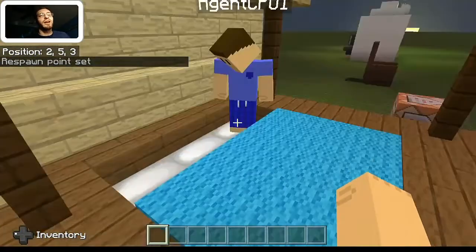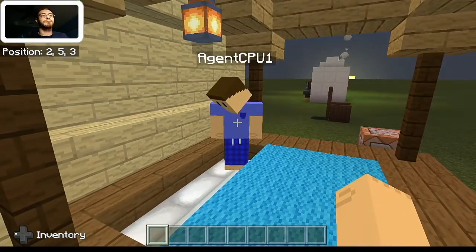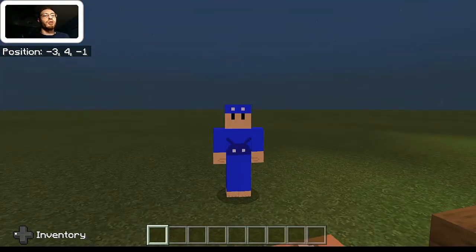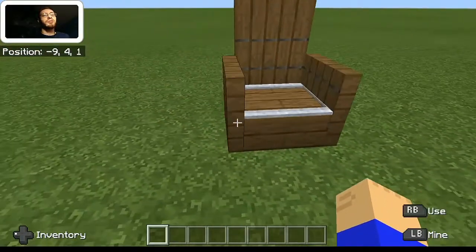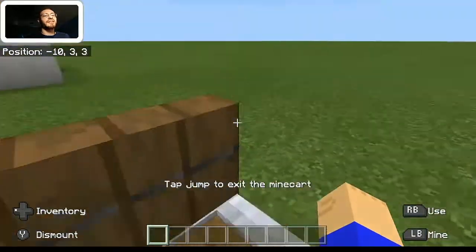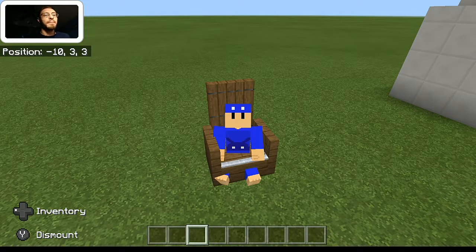Thanks to my alternate account for helping me out. Let's go ahead and continue on — we're not going to see them later in the video. I got my alt account off the world and switched back to my normal skin. Let's set this back to daytime. The next thing we have is this chair. You can already see how this is being pulled off — we're using a minecart. I can go ahead and click on this and I'm sitting. Technically speaking I'm inside the actual slab itself, but you guys get the point.